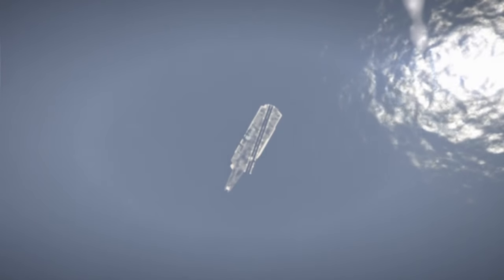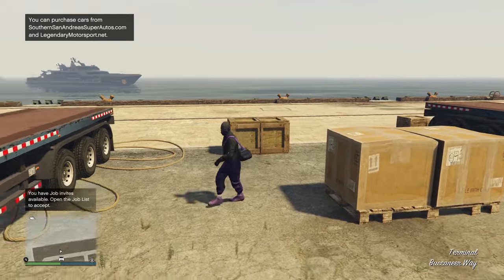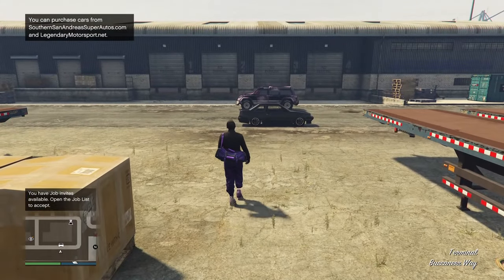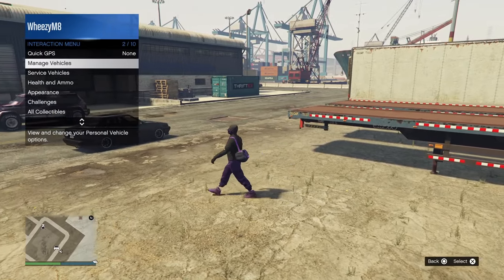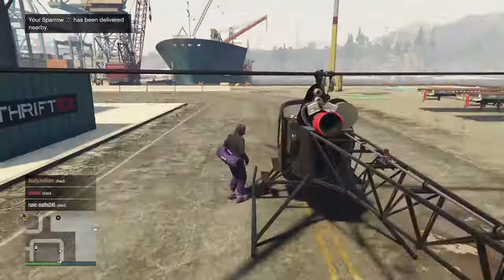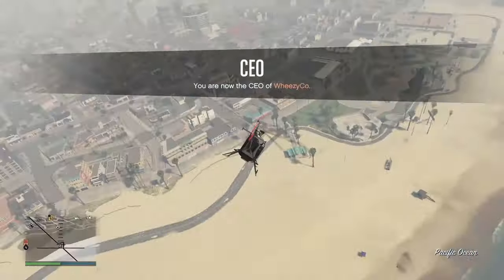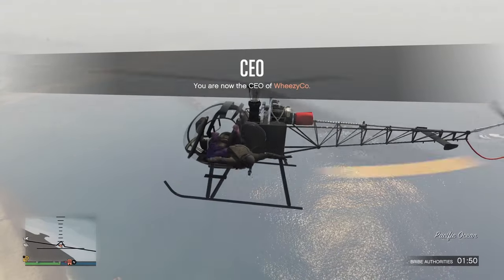After scrolling through for 30 seconds, just leave the job, and when you load back in you should see you have the duffel bag. We have the open duffel bag because we were player 2 when we joined. Now grab any flying vehicle and fly over to the mask store on Vespucci Beach — a Oppressor or a Sparrow or whatever works.